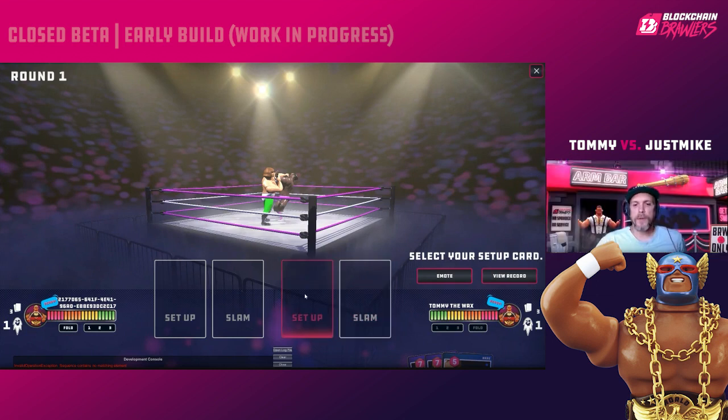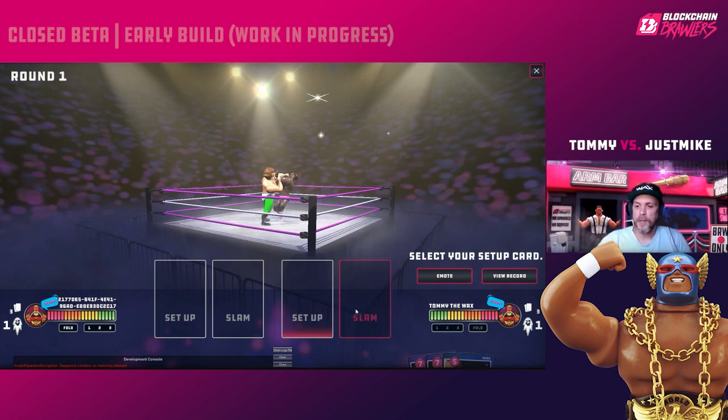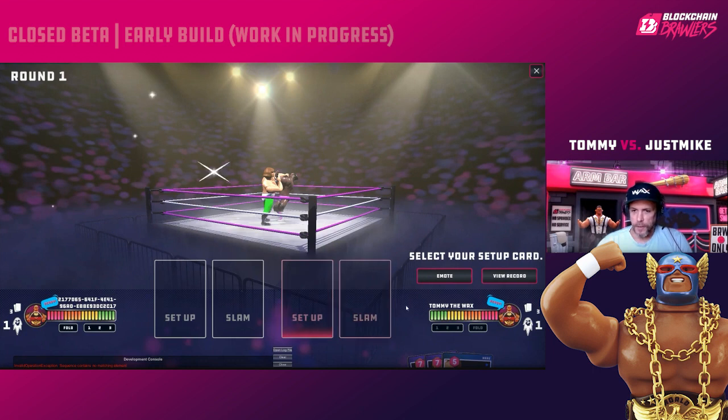Over here you have the Setup card and the Slam card. The Setup card is your front card — the one you're showing your opponent. This is the card they'll see right before the betting and wagering phase, so you can use it to psych them out. The Slam card is face down — that's the one they won't see. The face card conveys information for your opponent to contemplate relative to what they have.